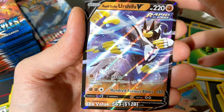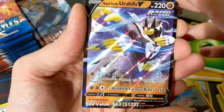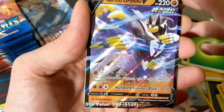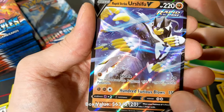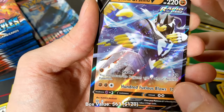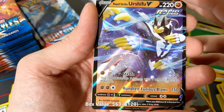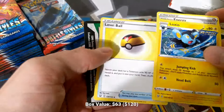Nice! Rapid Striker Shifu V — here's the boy himself. He's got 220 HP, Fighting Type, Rapid Strike. Strafe for a single Fighting: 30 damage and you may switch this Pokemon with one of your benched Pokemon. And then regular 100 Furious Blows — the VMAX one does G-Max 100 Furious Blows — but regular 100 Furious Blows is double Fighting and a colorless for 150. This Pokemon is not bad on its own. It's not Zacian, but it's almost as easy to load up as Zacian. You can get a turn-one 100 Furious Blows no problem with the Rapid Strike energy. It becomes a Shifu VMAX, so it's a solid V just across the board.